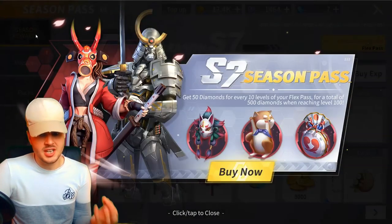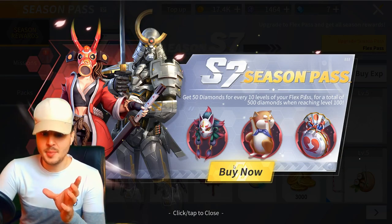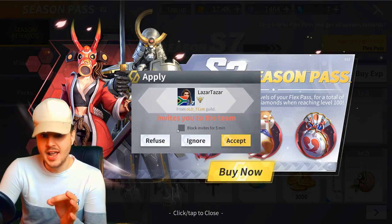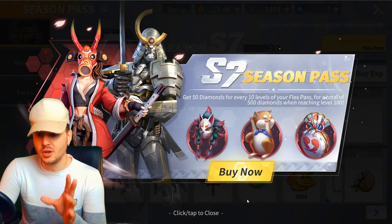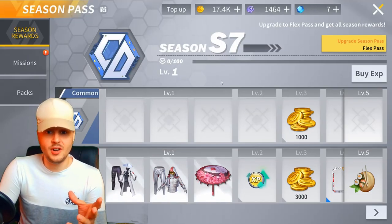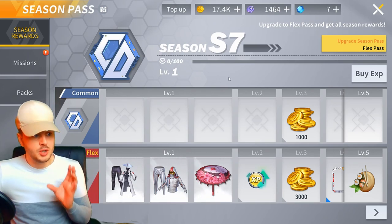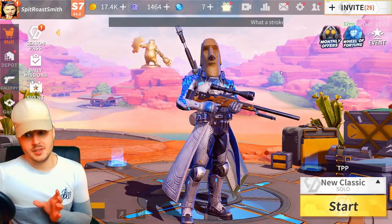Let's have a look at the season pass. So this is it — the Season 7 pass. Get 50 diamonds for every 10 levels of your flex pass, for a total of 500 diamonds when reaching level 100. So you actually get 503 diamonds just for reaching level 100. Now, before you buy the flex pass, your boy has a creator code.